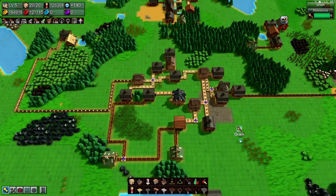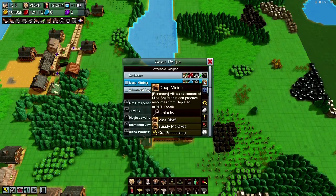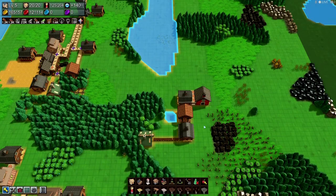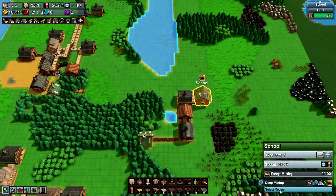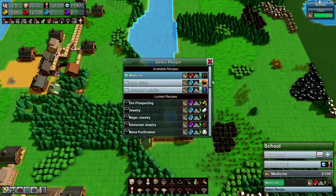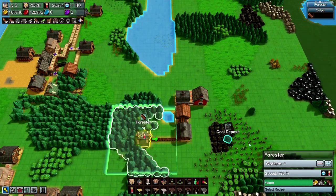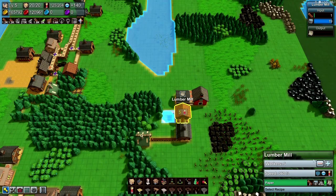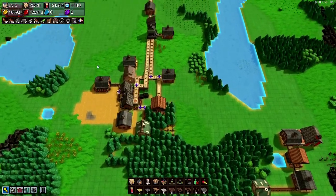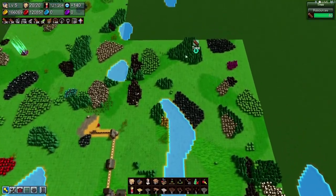Let's do some research. Let's try deep mining — oh, deep mining requires blue coins and we have no blue coins. So let's do medicine instead, and that'll be our last red coin. Awesome. So that should be done, which means we don't need all these people in here. As soon as I'm done we'll scale that back.